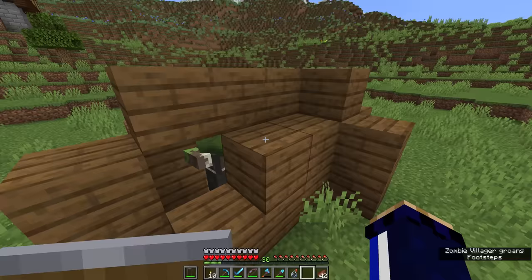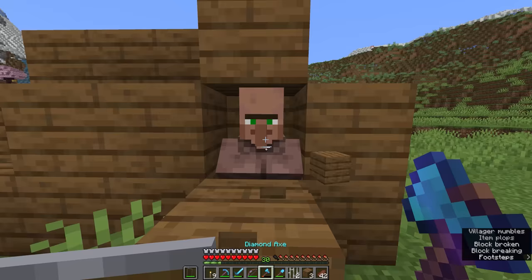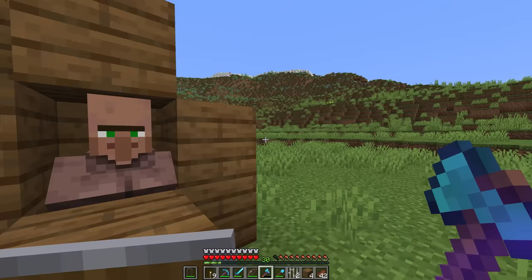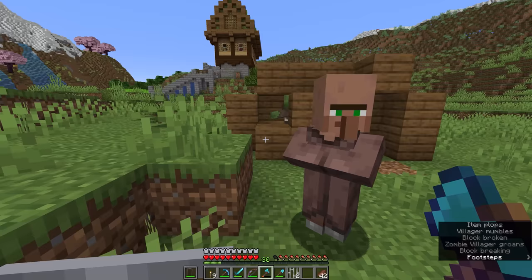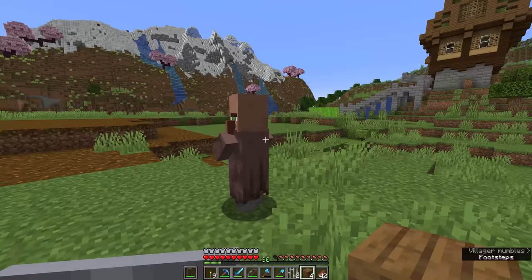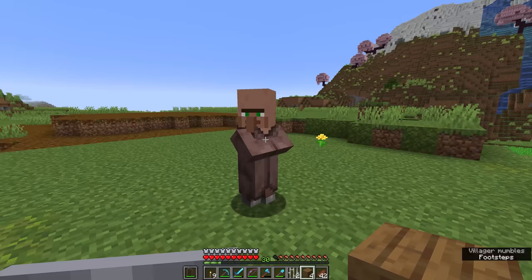That sound effect indicates the zombie villager is done curing, so let's open this up. He is now a regular villager — we shouldn't have to worry about him despawning since he is not a hostile mob anymore. We can let this guy out of his cell and let him wander around, although it's probably a good idea if he doesn't make contact with Regis for the time being. This villager is currently unemployed and will remain so until we place a workstation nearby, so we can choose a profession for this guy, and since he's been cured from a zombie, he's going to automatically give us discounts.